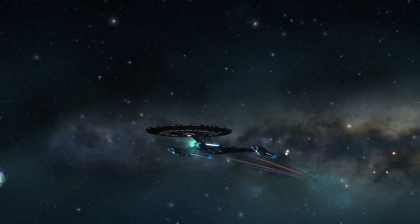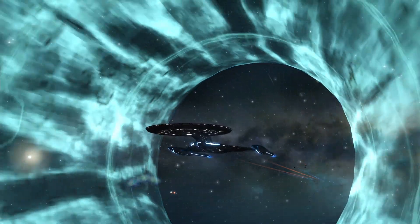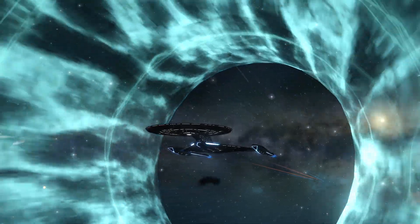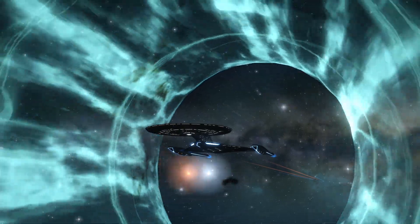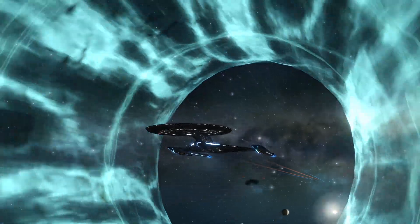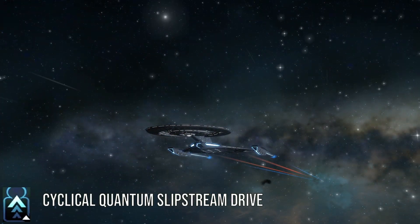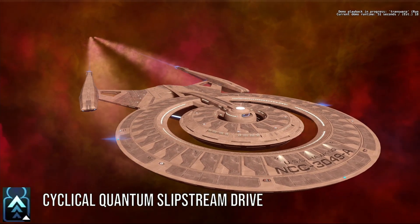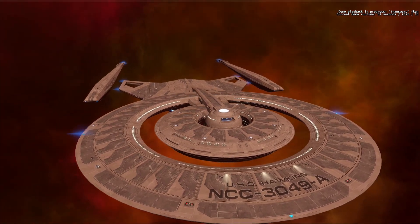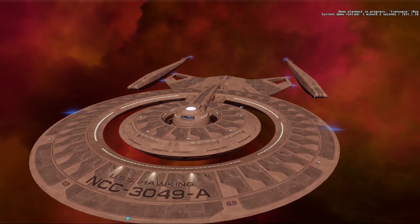Ships of the future use strange looking warp cores that don't share any resemblance with the 24th century warp cores, so I will just assume that they are far better and more advanced. The ship is powered via the warp core, and it will provide a bonus power of plus 15 to auxiliary, plus 5 to weapons, shields, and engine power subsystem levels. That warp core in combination with the new nacelles gives you access to the cyclical quantum slipstream drive, a built-in ability which allows improved sector space travel speed for 90 seconds instead of 30, and its cooldown takes only 30 seconds instead of the regular 120 seconds.